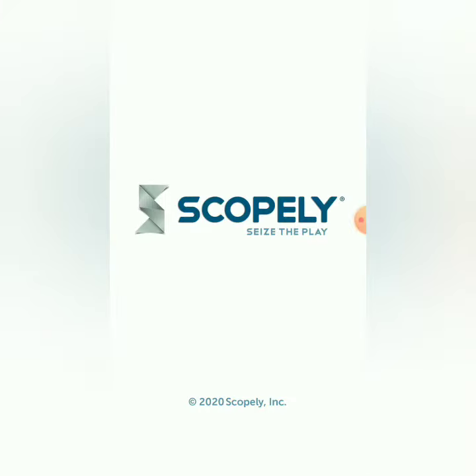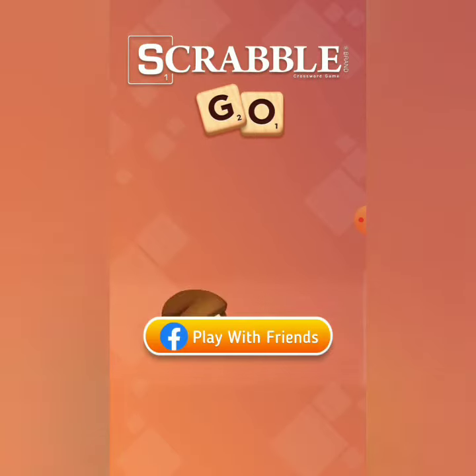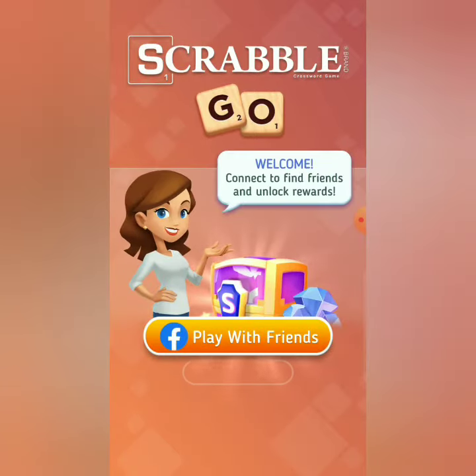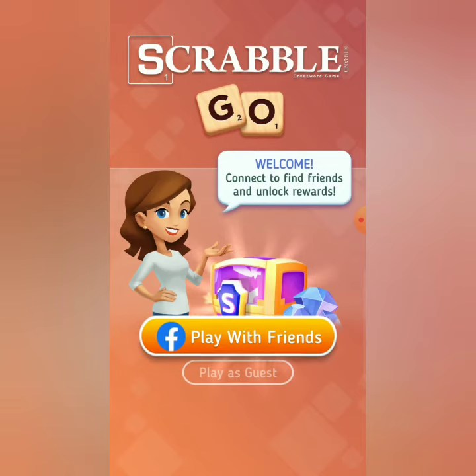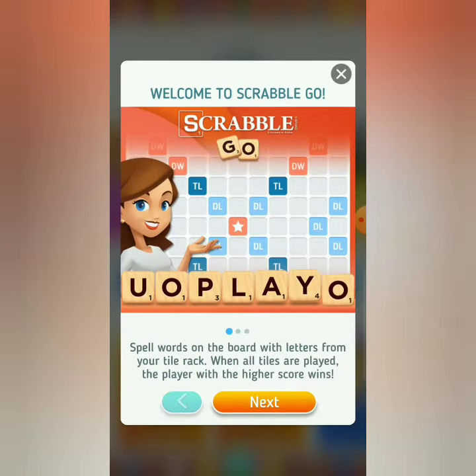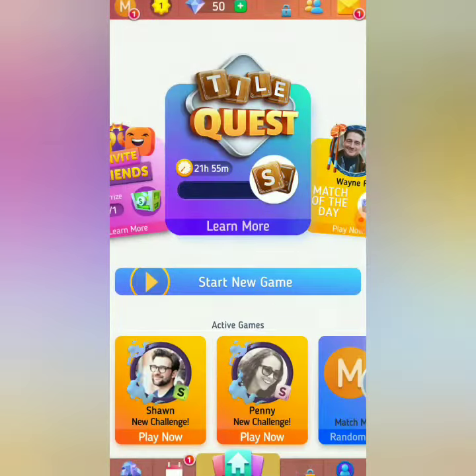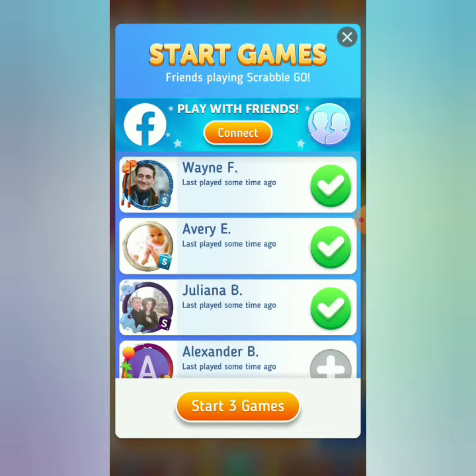Let's open up Scrabble and see if it loads our information up from our previous phone. This is how it first comes on — I'm just gonna play as a guest and keep going. I'll hit next, next, and get out of the tutorial.